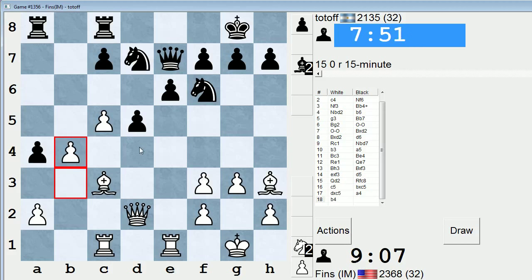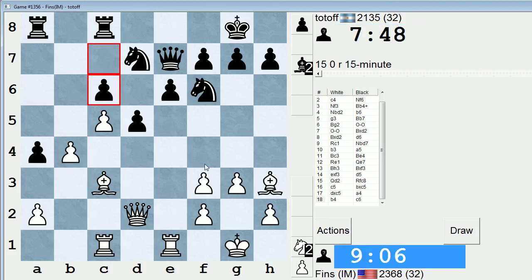Maybe I'll play queen d4, put the queen in front, and then try to do the f4, f5 plan. Queen d4 kind of begs the question whether they can play e5 or not. I would play f4 100% of the time, if not for knight e4 right now — that's the only stumbling block. F4, knight e4, sacking the exchange — doesn't look that great.